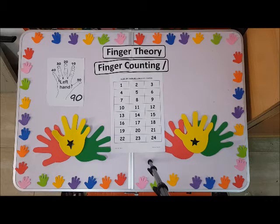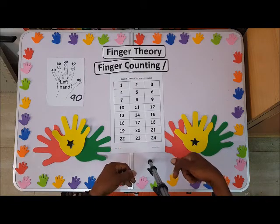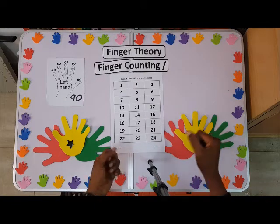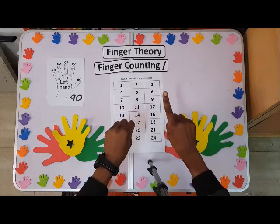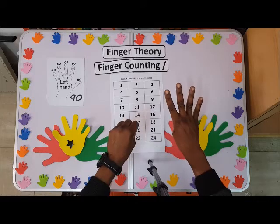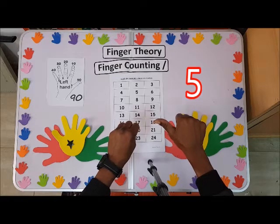It's just like the abacus — when you go from four to five, you put the four away and shoot up five. So let's see: we have zero, one, two, three, four — you put the four away and shoot up five. So five.